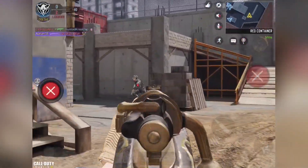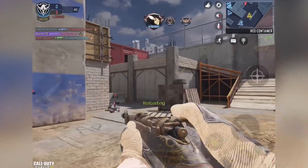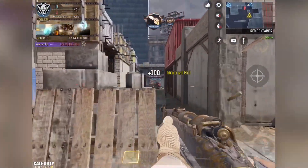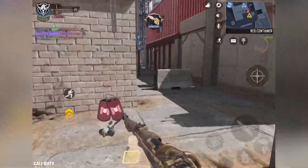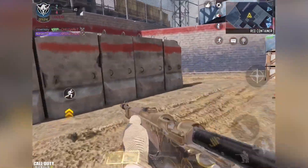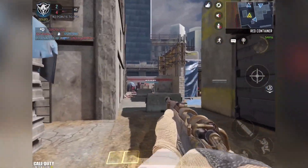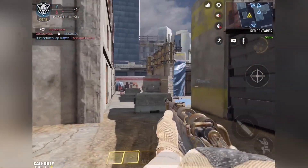Every season they give out one free epic skin in the seasonal challenges. This season we got the Kilo, which makes sense with the theme of the season — the Wild West theme. The bolt-action kind of has that Wild West theme to it just as a weapon in general, and of course this constable skin is very Wild West themed.